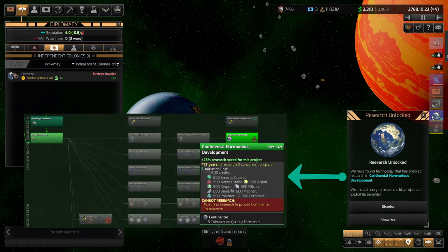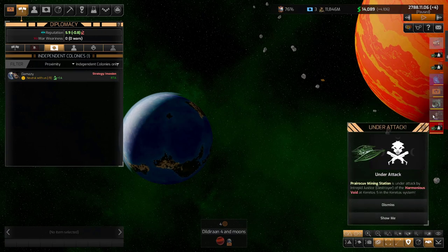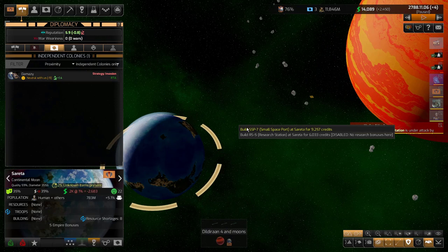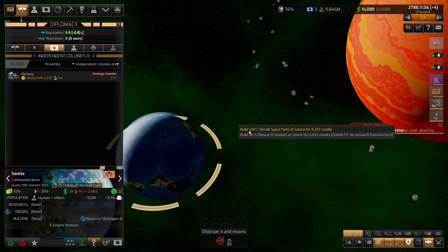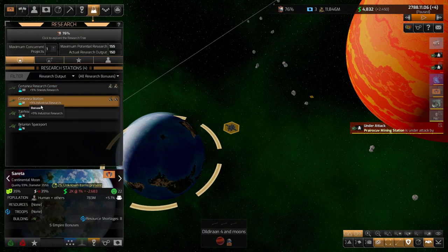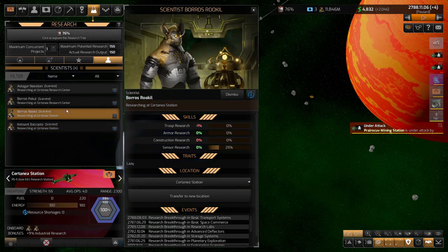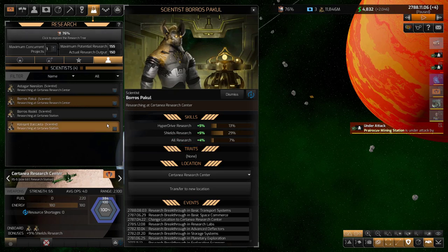We also got some research unlocked. Before I look at that, I want to build a spaceport. I'm going to manually put it here — I like it on this side. So I'm going to build a small spaceport. I know it says build a research station, but you can't, as you can read at the bottom there. But spaceport I can, and that will give me about 16 research here. Don't forget to always check your scientists — make sure they don't have any negatives. I'm looking for negative all research. This guy has positive all research, which is great — he's the best scientist I have because of that stat.